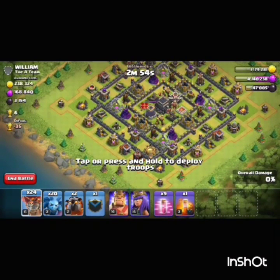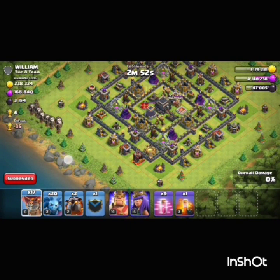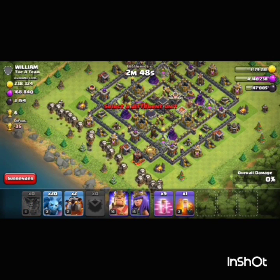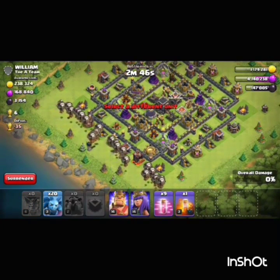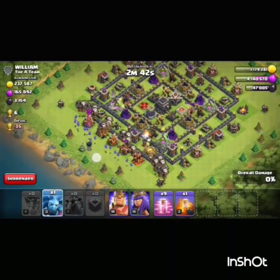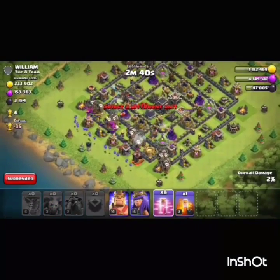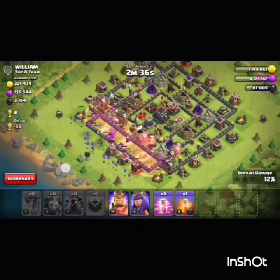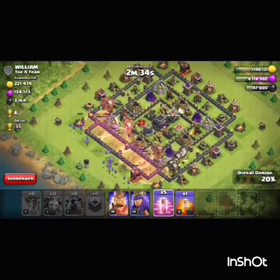Let's hope for good. All the balloons go from here, the queen side especially to take out the queen, two lava hounds go from here, the minions to support the balloons, and here goes the haste spells - all four haste spells.